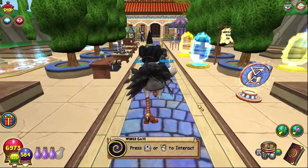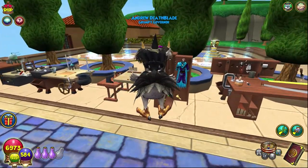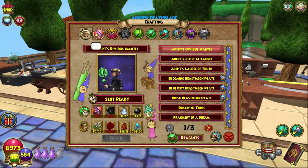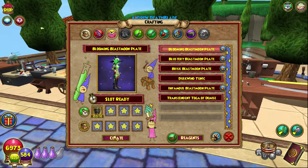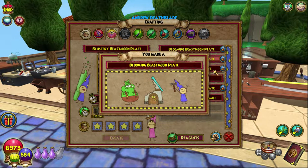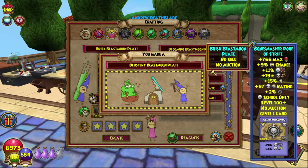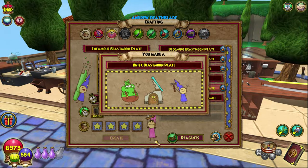The best way to get all of this thread I will show you in just a second, because I have a whole little garden set up for them. They're robes. So there's the Blooming, nice work, the Blustery, the Brisk, and the Infamous.